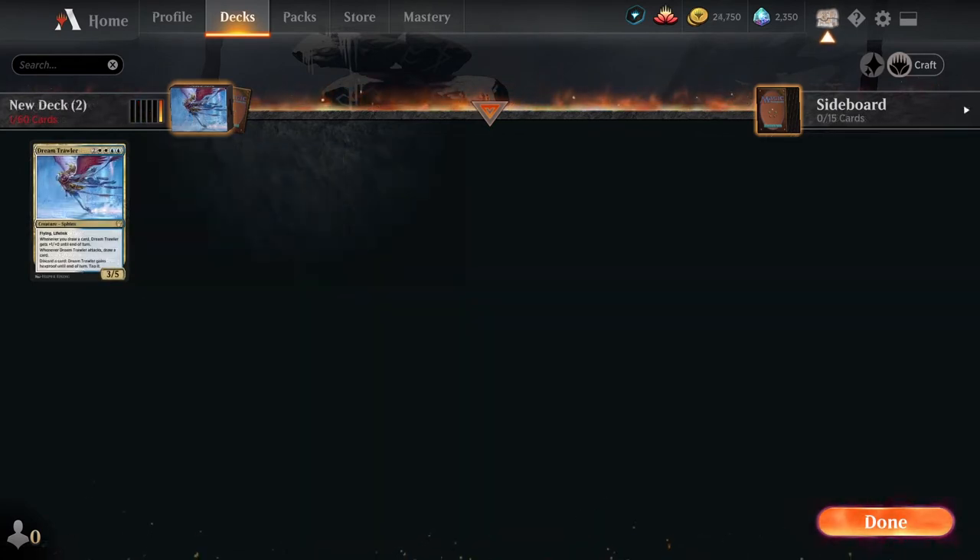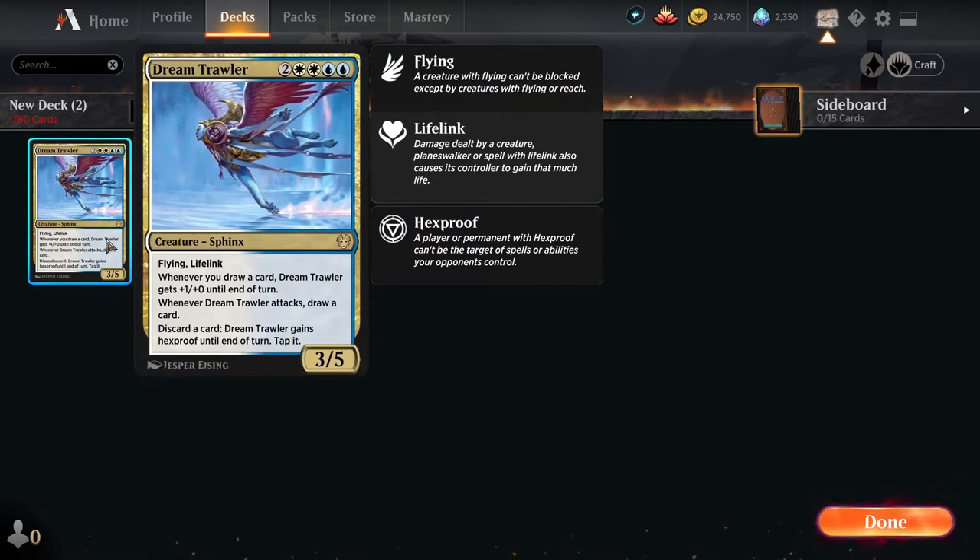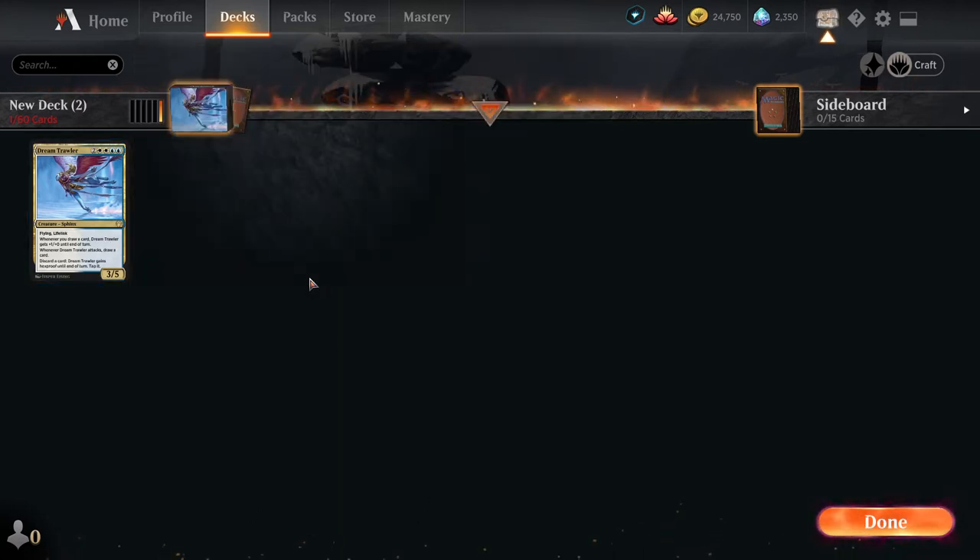We actually only have one creature in the entire deck, and it's not even in the main deck — it's in the sideboard. That's Dream Trawler, a 6 mana 3/5 Sphinx with Flying and Lifelink. Whenever you draw a card, it gets +1/+0 until end of turn. Whenever Dream Trawler attacks, you draw a card. Discard a card and Dream Trawler gains Hexproof until end of turn. The reason it's in the sideboard is: once your opponent figures out you're a control deck, they'll mostly sideboard out their removal, so you bring in Dream Trawler as your main win con.